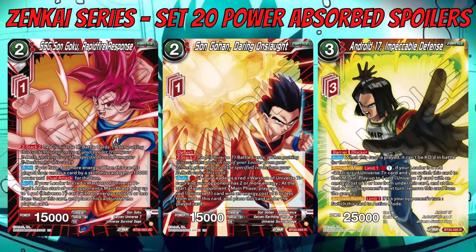Android 17 Impeccable Defense has Barrier and Blocker. Auto when played: it can't be KO'd in battle for the turn, so you can block without worry. Activate Main — limit one, for two energy (one red): if your leader is a red Warriors of Universe 7 card, switch this card to Rest Mode, play up to one red Universe 7 card with energy cost three or less from under this card, and at the end of your opponent's next turn remove this card from the game. Activate Battle — limit one — if it's your opponent's turn, switch this card to Active Mode, meaning you can get two blocks out of it or attack then re-stand.